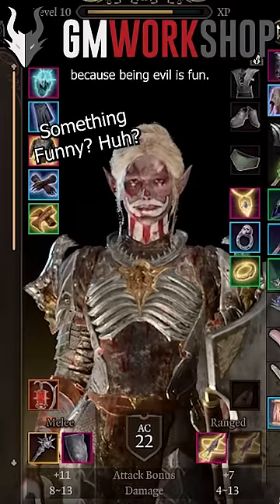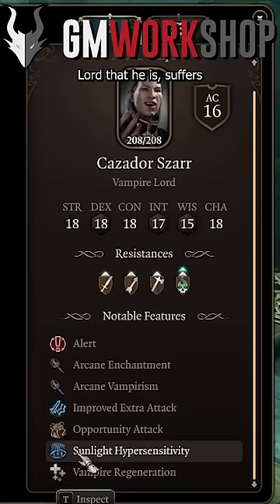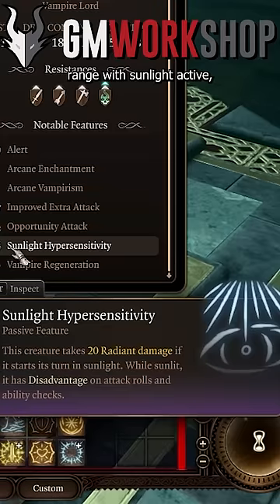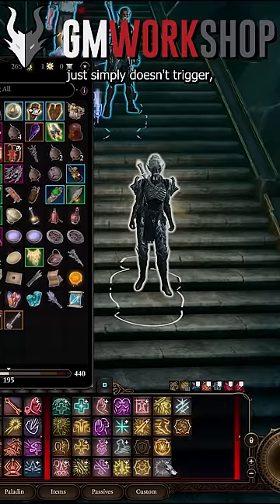I have Minthara because being evil is fun. Cazador, like a good vampire lord that he is, suffers from sunlight hypersensitivity. If I get within close enough range with sunlight active, he just takes damage for free. And as long as he's not in initiative, his regeneration simply doesn't trigger.